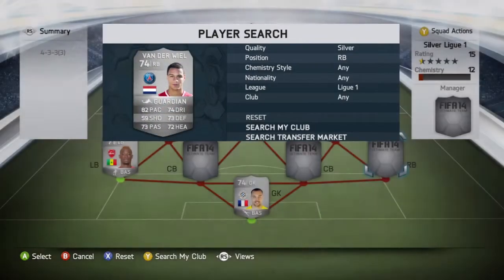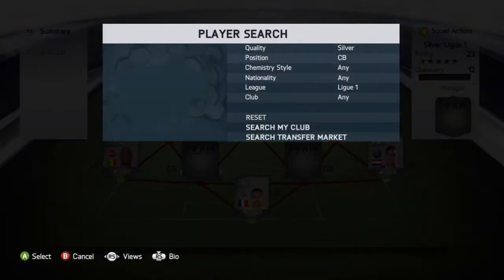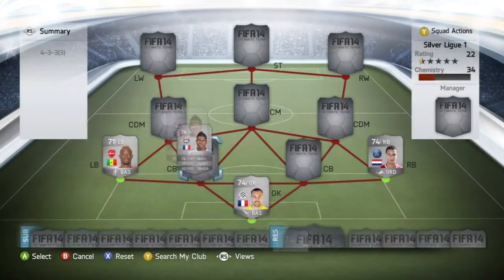Moving on to the right back — there is only one right back you need to get, and that is Gregory Vanderville from PSG. Picked him up for 15,500 coins — he might be the most expensive player in this team. Very well-rounded stats: 82 pace and 74 dribbling are his standout stats, but he also has 73 defending, 73 passing and 72 heading, so he does the job in the air as well.